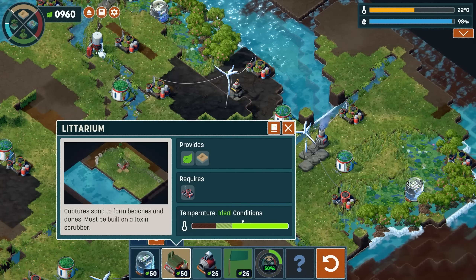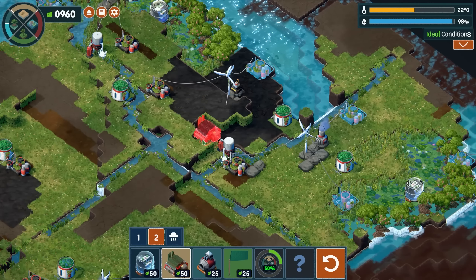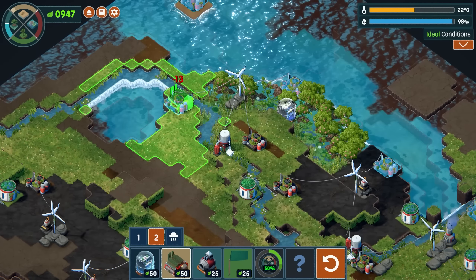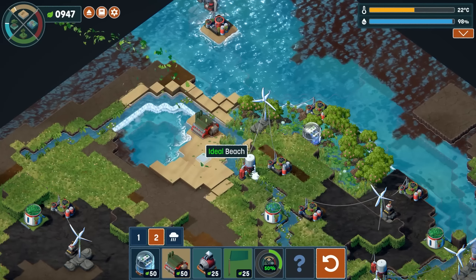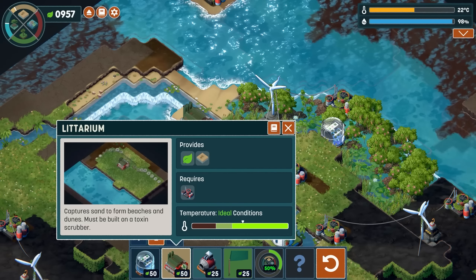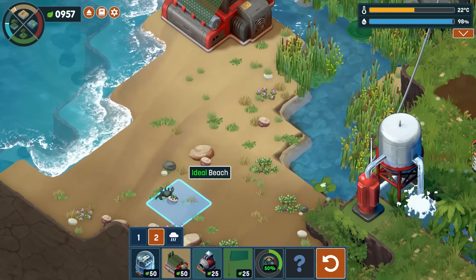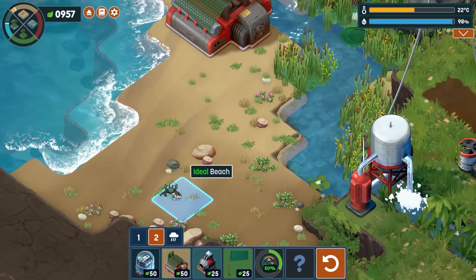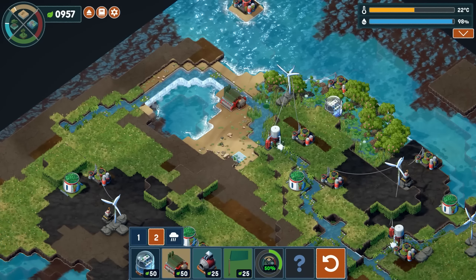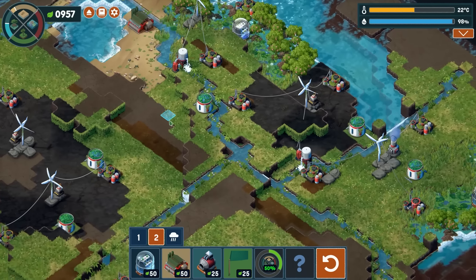A letarium - captures sand to form beaches and dunes, must be built on a toxin scrubber. Oh - ideal plus 10! Very cool. Oh look at that - oh there's a crab! There's a little crab dude right there! There's like a tide pool and stuff - that's super cool! Now we've got to get a whole bunch of sand, a whole bunch of mangroves, tropical forest, and coral reef. We don't have coral reef yet. What is this - shade cloth?